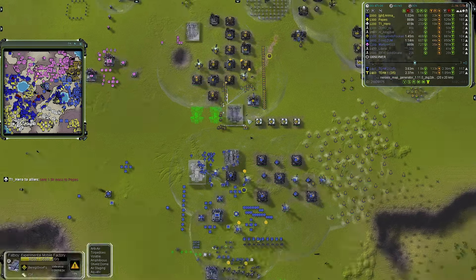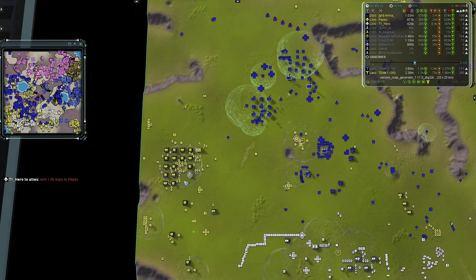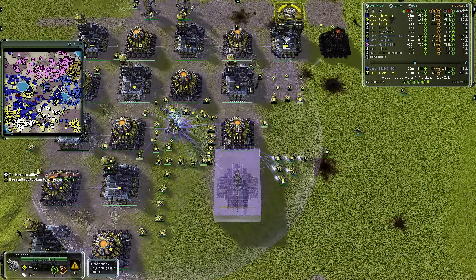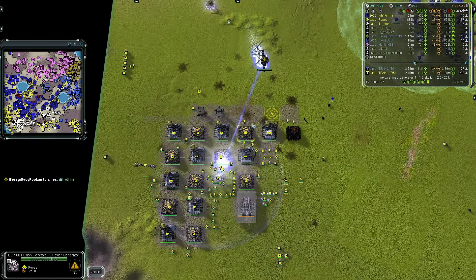If team one can break through the middle and take out the Mavor — and maybe the artillery — that buys them a lot of time to rebuild. But with two artillery and possibly a satellite on the way, that field needs a lot more assistance. Probably some secondary shields — you can see other emitters on the northern side.